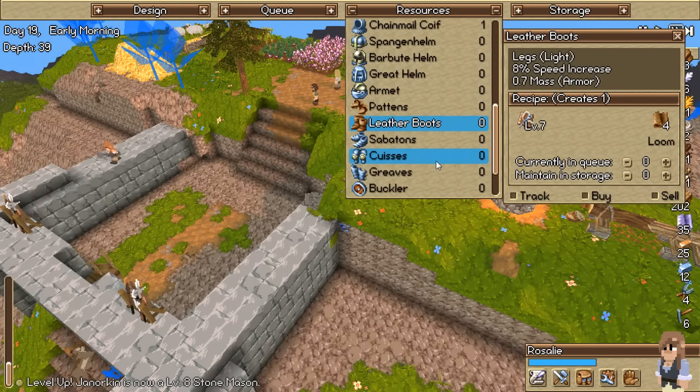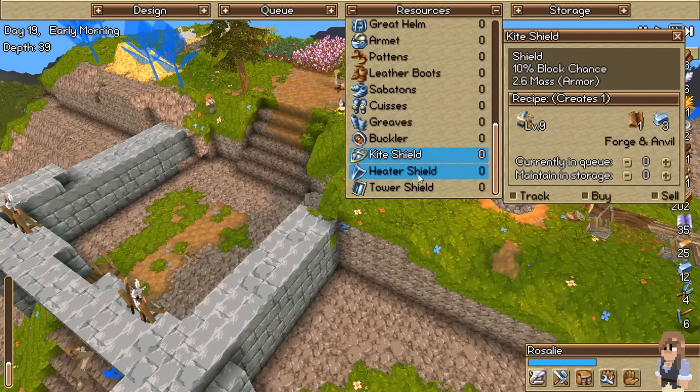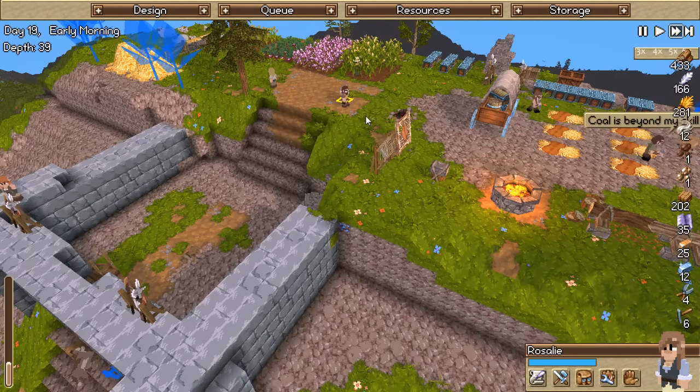Level 8 stonemason. I thought we had created a bunch of that. Kite shield - let's queue up a kite shield. So literally we're getting close but yeah - let's pause for a second.